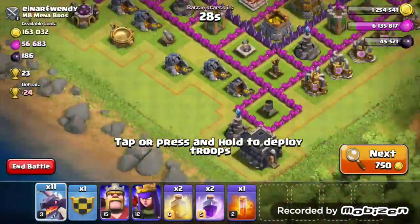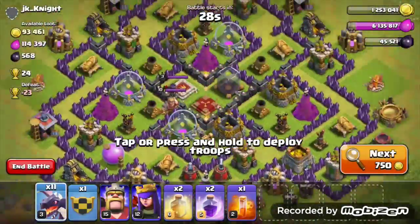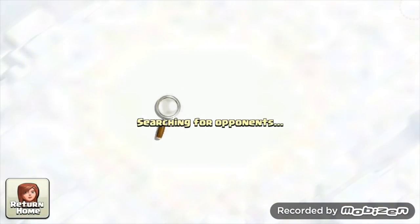For the first attack I've got 11 dragons trained and one in the clan castle, so that's 12 dragons. I'm doing the skips — this is a second Town Hall 9, third Town Hall 9. Remember, I have to attack the fifth Town Hall 9 I come across, so this is the fourth Town Hall 9.